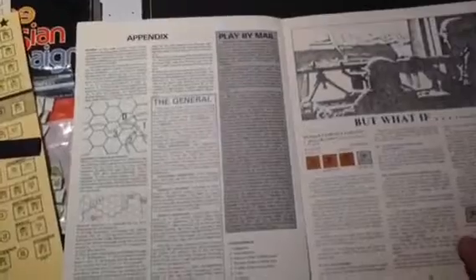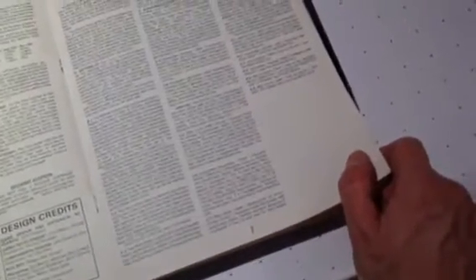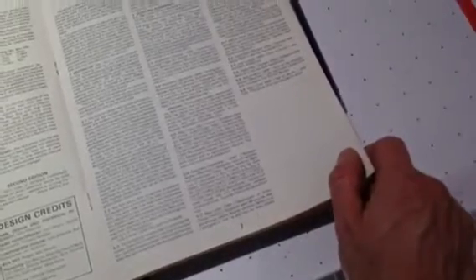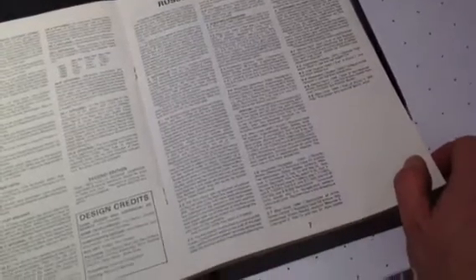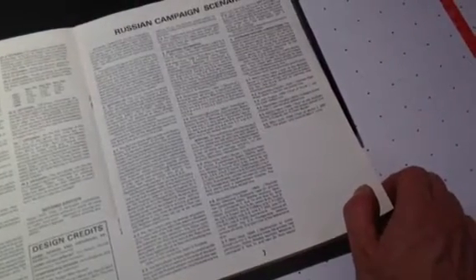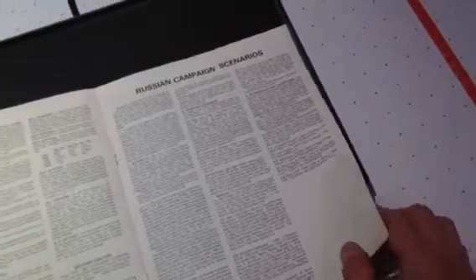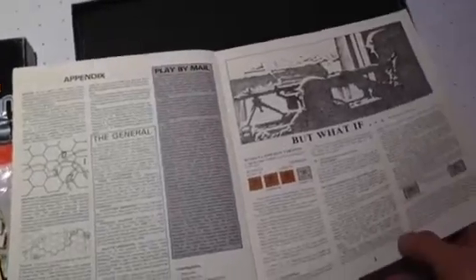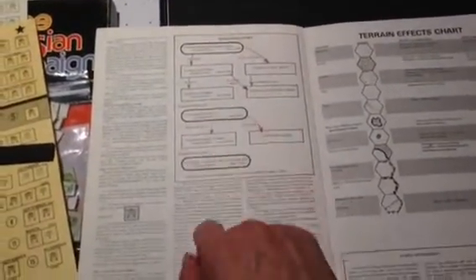Then there's the scenarios, the appendix. And it came with this what-if — those little campaign variants, that's kind of cool. There are starting scenarios and various scenarios. Looks like they have a variety of scenarios — Stalingrad, Caucasus. That would be interesting to play the Caucasus and compare it to the Caucasus campaign I played. You could play by mail. There's an optional flowchart for variants and different kinds of things.